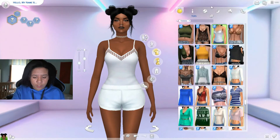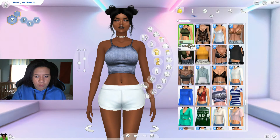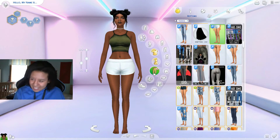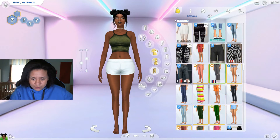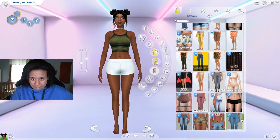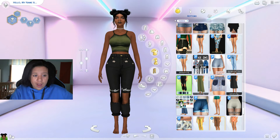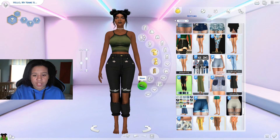Now for her outfit — let's start with tops. She has a green theme going on, so which green do I want? This could mess everything up. Actually, that doesn't look bad at all — perfect, we're slaying the game not gonna lie. Now for a bottom — don't mess up all your work with a pair of pants. These are questionable at most — they're not that bad, they're kind of cute.